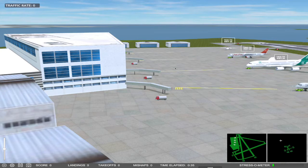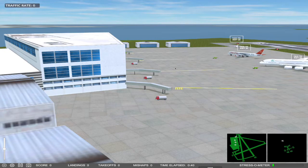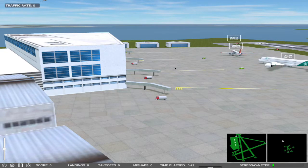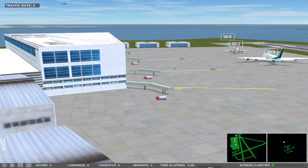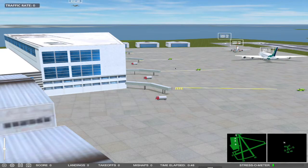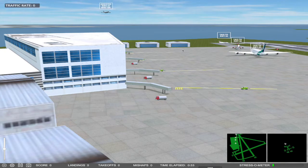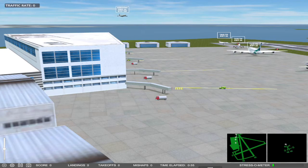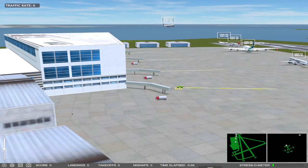Ground control will tell them which runway they are going to utilize, along with asking some questions — for example, if they have current weather and the current altimeter. This is a game, not a simulation, so they don't go into much depth. The aircraft will in reality hold short of the runway — in this case runway 26.